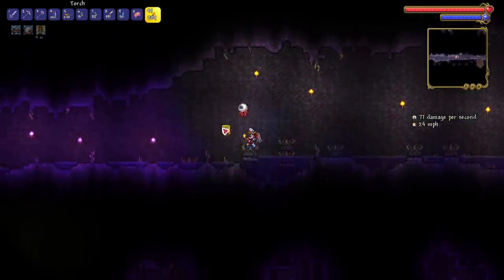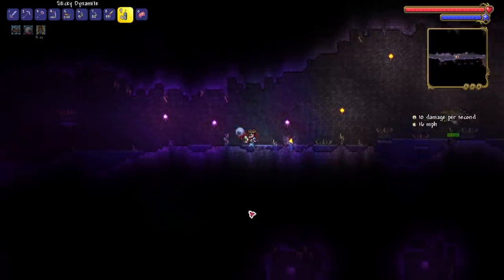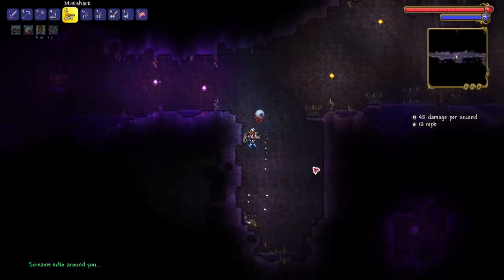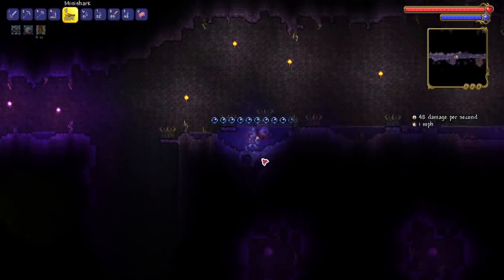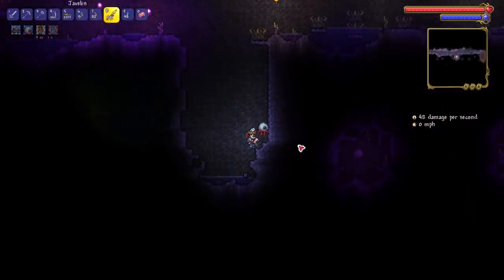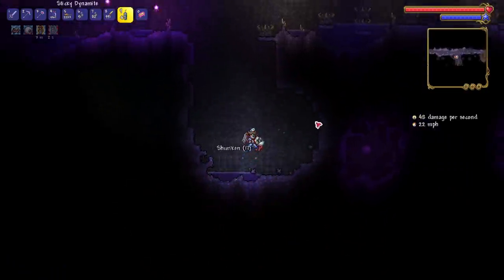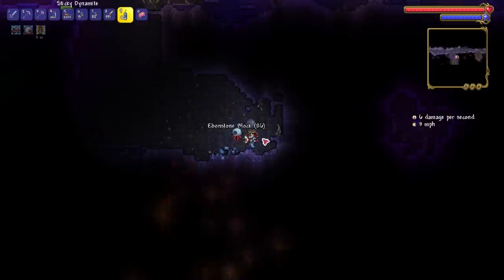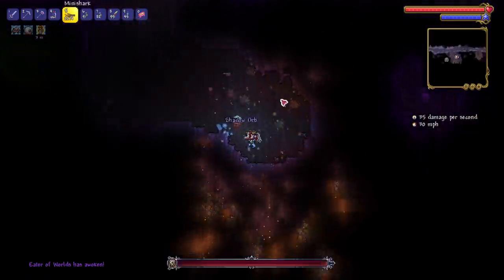Since we broke one orb already, we only need to break two more. Screams echo around you - we got a musket from that, still getting the same items unfortunately. Let's break this one. I'm kind of scared because of the traps, so let's go from this angle since I have some sticky bombs. I want to go from this angle because I'm afraid setting one off over here will damage me. We'll set this off and get ready to go. Here we go again with the boss - we got another shadow orb. We got a pretty good escape this time.